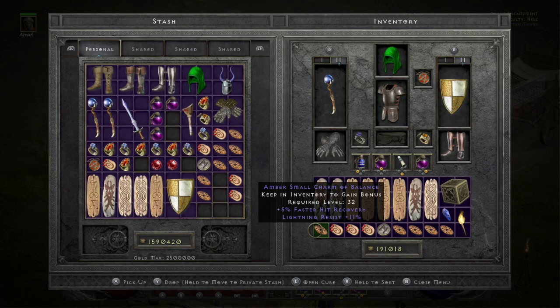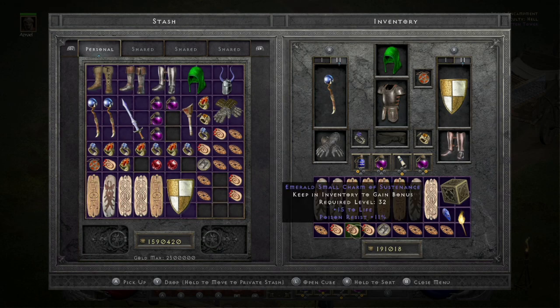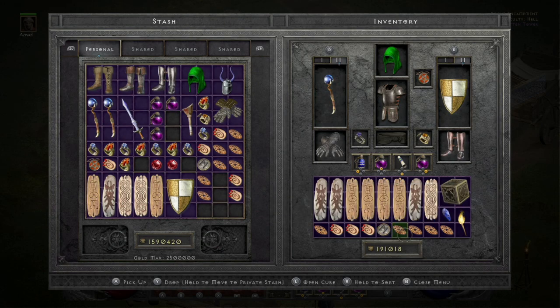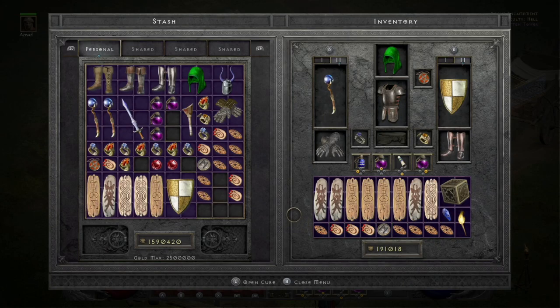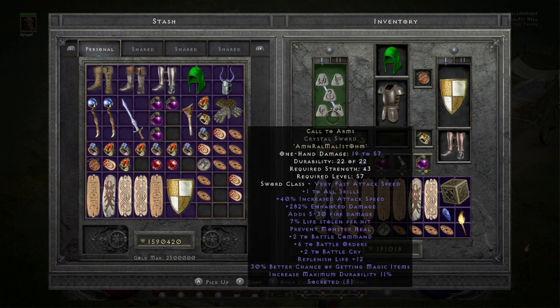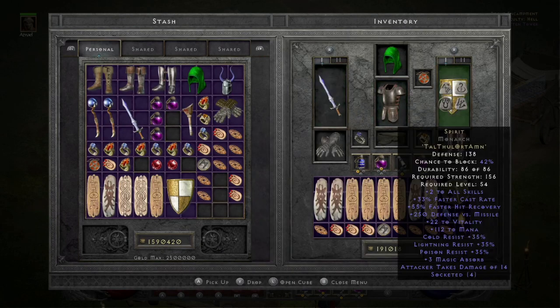5% faster hit recovery, which gets me over that 60 breakpoint, plus 11 light res. And then some life and resistance charms on the bottom — life and resist, life and resist, life and mana, and then one 7 MF and poison resist. On swap, I have a 2-6-2 CTA and another Spirit.